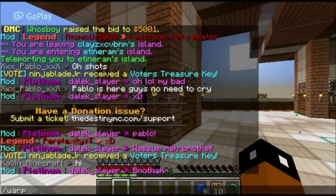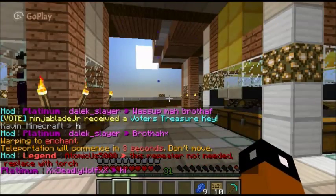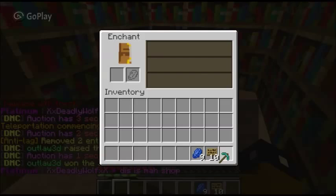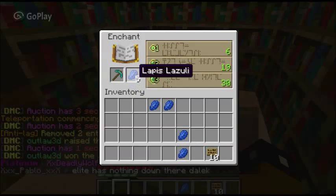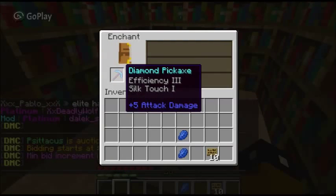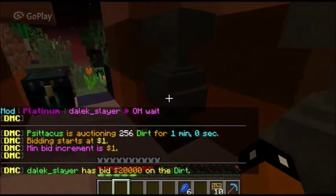Now let's go to the enchantment table and enchant it. Let's see what we get. We got Silk Touch! Yes! That's awesome, that's great guys.